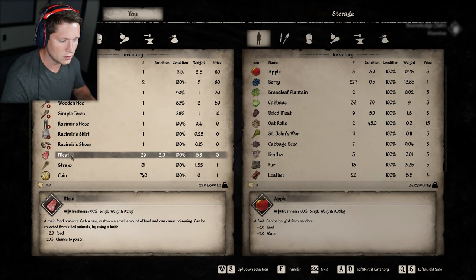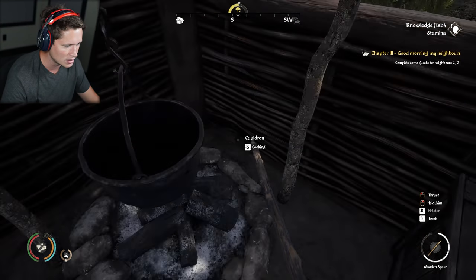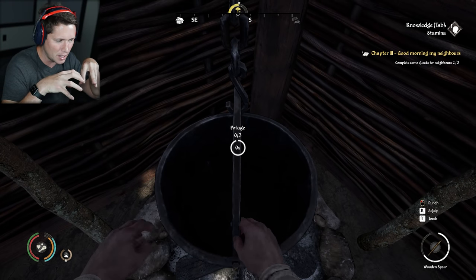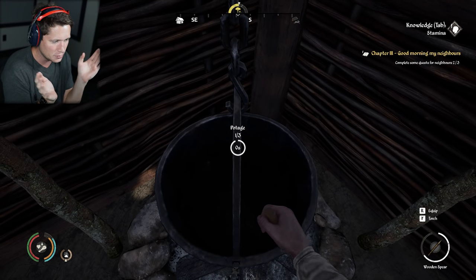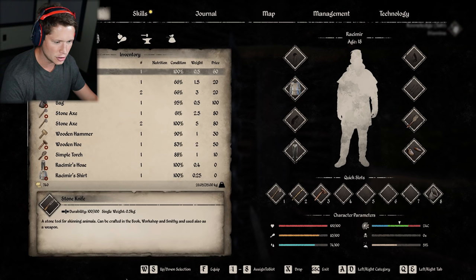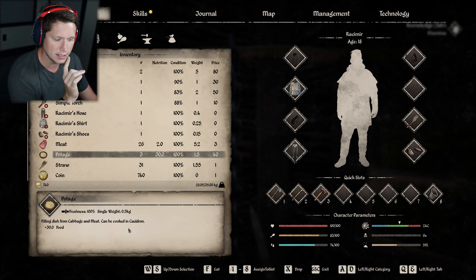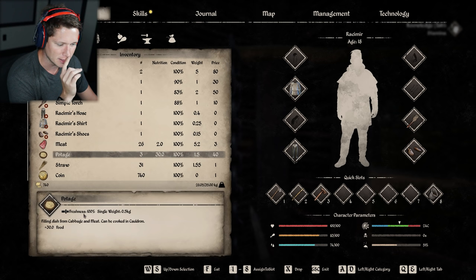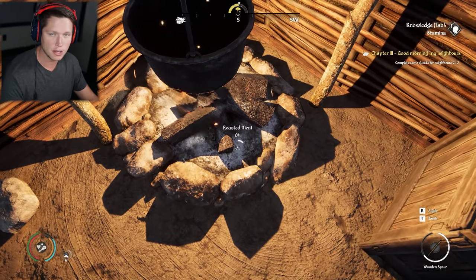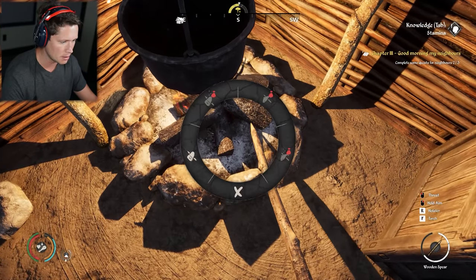We've definitely got to think about how we want to treat the meat. Obviously the meat's going to go bad. We can do some cooking — make some pottage and stuff. Let me grab a cabbage and make three pottages. We're putting our ingredients in our pot and we're going to see what we can do. We've got pottages now — that's going to give us 30 nutrition. It's a filling dish from cabbage and meat cooked in the cauldron. We're going to have to keep an eye on freshness. We could just cook one piece of meat and eat that.